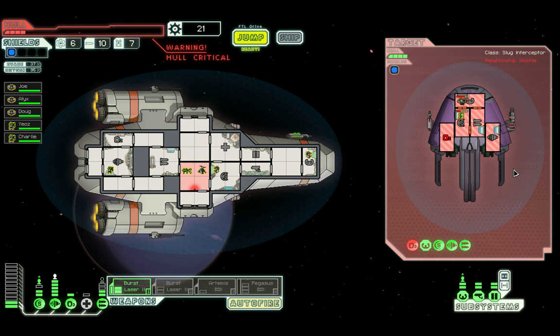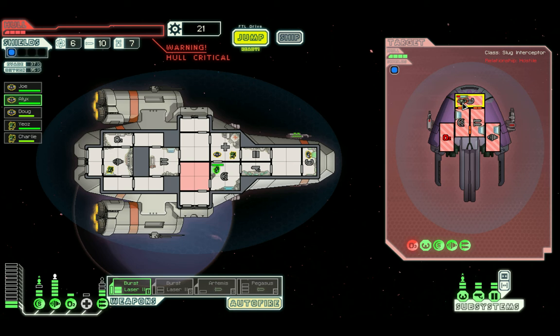Their ship now has no oxygen. You probably know this from when there's a breach — their crew will slowly die. As you can see, they have a rock man so he'll last a little longer, but they will slowly die, which is pretty sad.